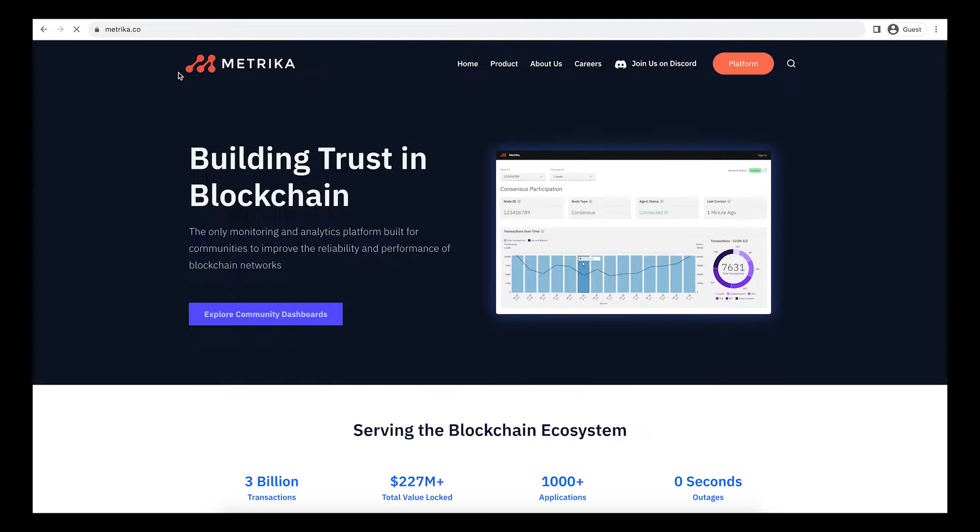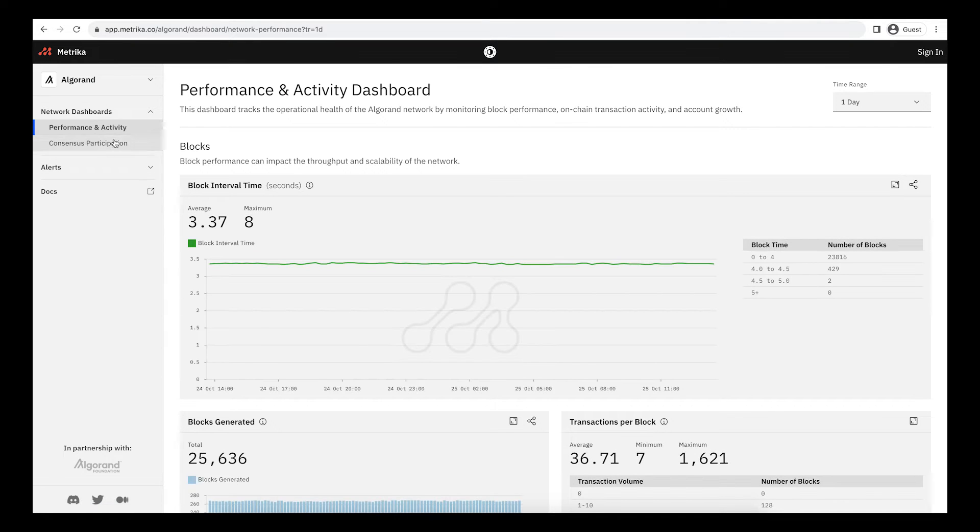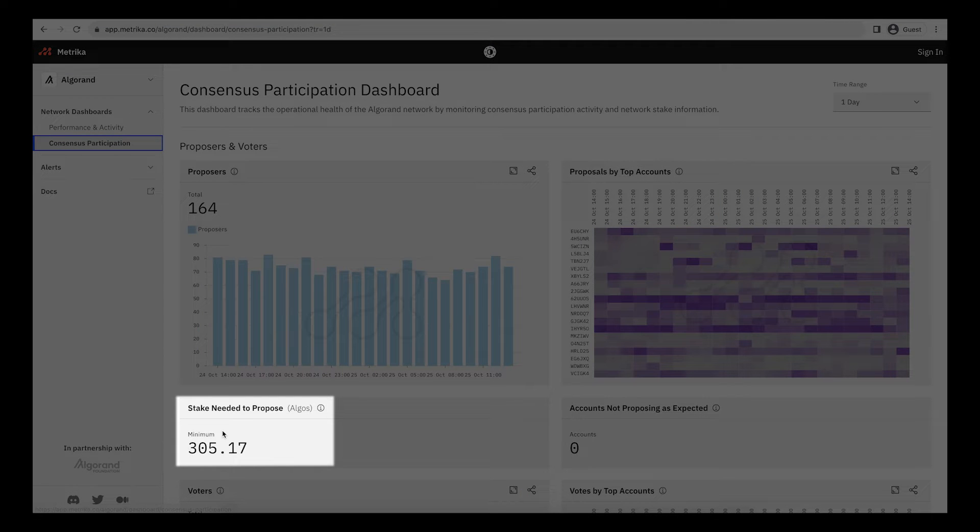You can check the minimum required stake to propose blocks on app.metrica.co.algorand. Metrica is a blockchain analytics app. The link will be in the description of this video.